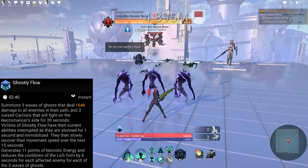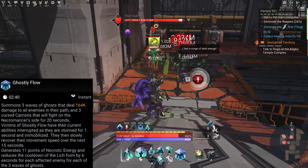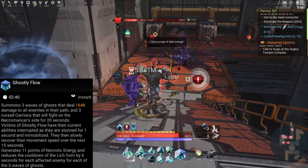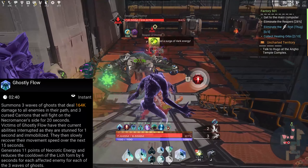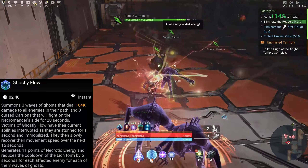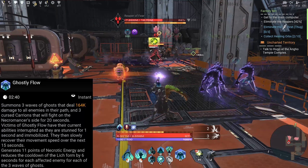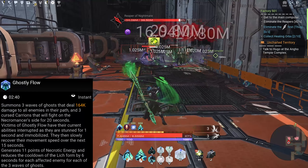Next: Rift of Horror — creates a rift in the ground that inflicts X amount of damage. Monsters in the area of effect take X amount of damage every 0.5 seconds for 15 seconds, and are put into a panic for 10 seconds. Consumes 8 percent of the necromancer's health and generates 8 points of necrotic energy. Available in PvE adventures only.